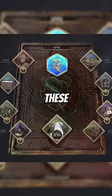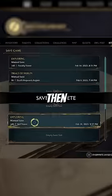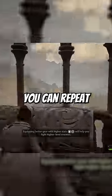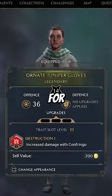Before opening one of these chests, open your field guide and do a manual save. Then, if you don't get the piece of gear you need when you open the chest, just reload the save and try again. You can repeat this process an unlimited amount of times until you get the legendary piece you're looking for.